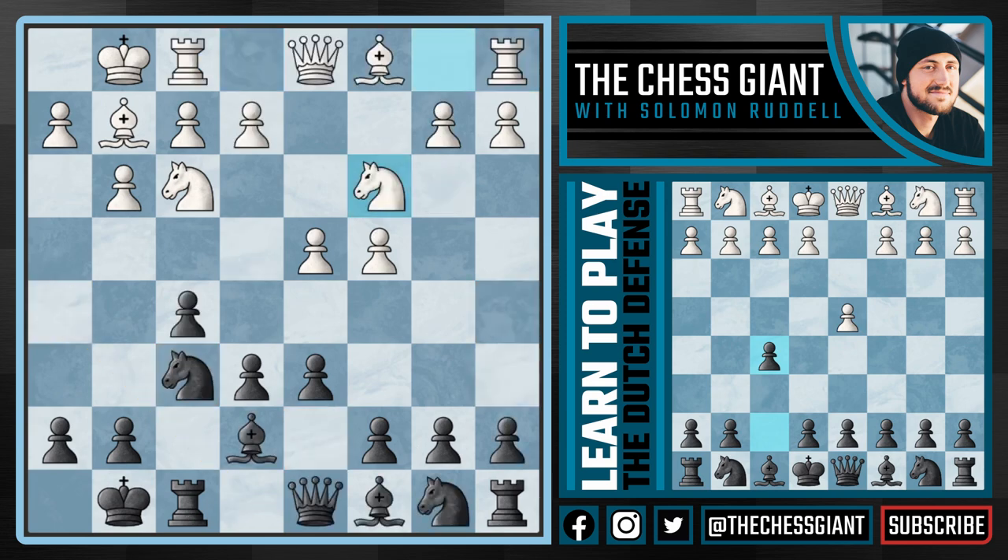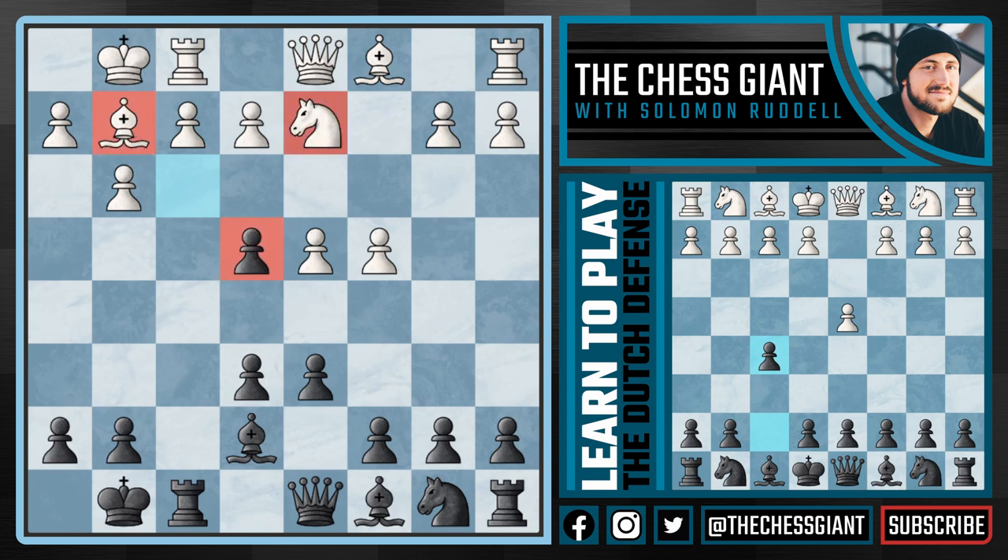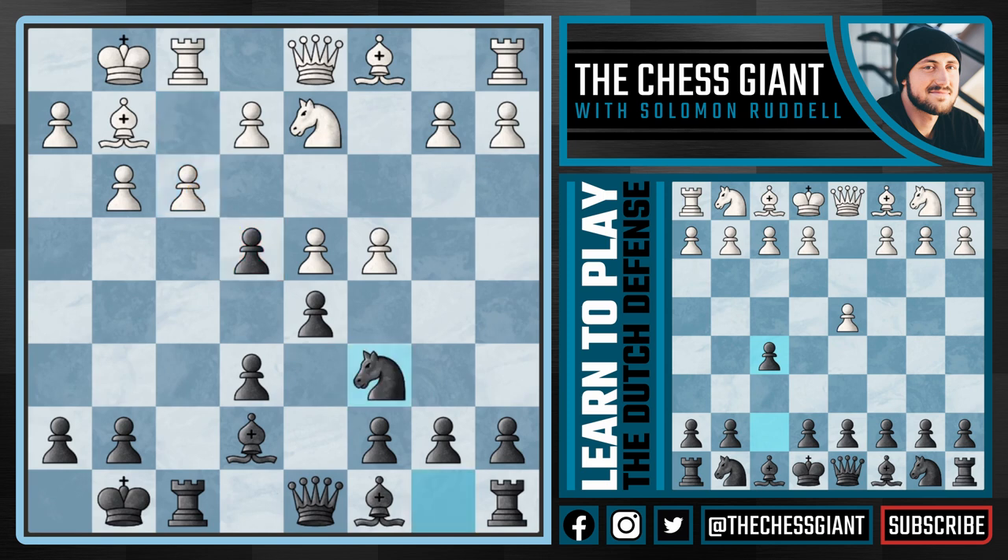Let's now go over the more rare move that I really enjoy: knight e4, centralizing our knight right in the center of the board. The most popular and best response is queen c2, but let's address the obvious question — why doesn't white just take the knight on e4? We take back with our f pawn, attacking the knight on f3. Following knight d2, both the bishop on g2 and knight on d2 attack the e4 pawn. We simply continue with d5, advancing our pawns in the center. This d5 pawn defends e4. White usually plays f3, really trying to undermine it, but in the Dutch Defense we cannot play passively — we have to play knight c6, fighting for the center and attacking the d4 pawn.